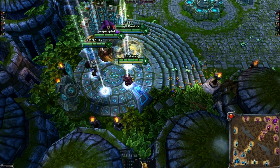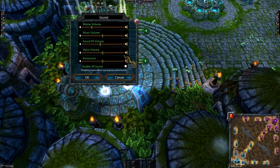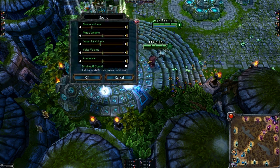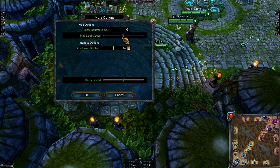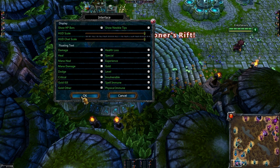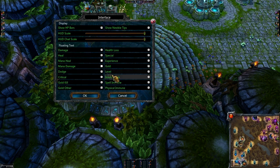One thing I notice right now is that the interface is incredibly small and I don't actually know if I'll be able to make it larger, which is kind of annoying. It's so super small here. This may be a problem - wait, oh there we go! For some reason it wasn't coming up in the video. Now I can fix this - more options. Let's go ahead and go to interface, HUD scale, make it really big and I can see mana, damage, gold, etc. I'm going to keep those stock.